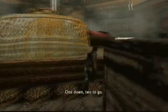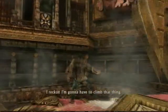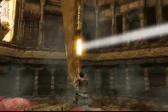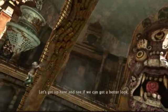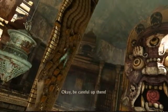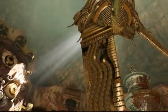One down, two to go. That thing looks just like the dagger you are holding. Anyway, climb up the side of it. Follow the path straight up the side.